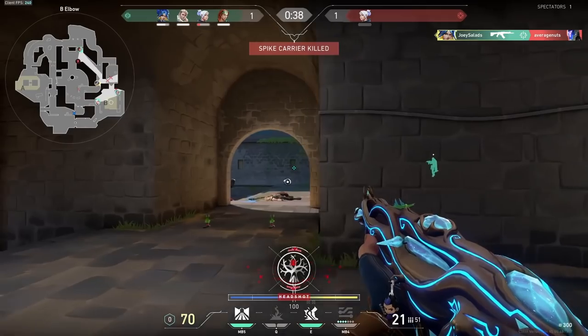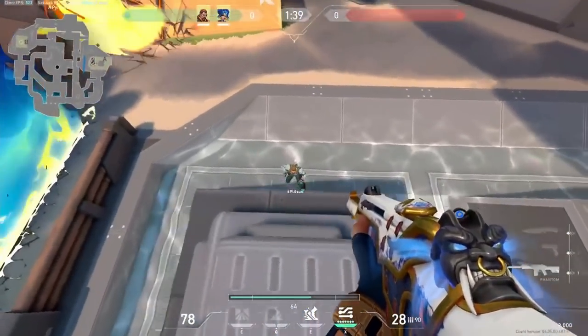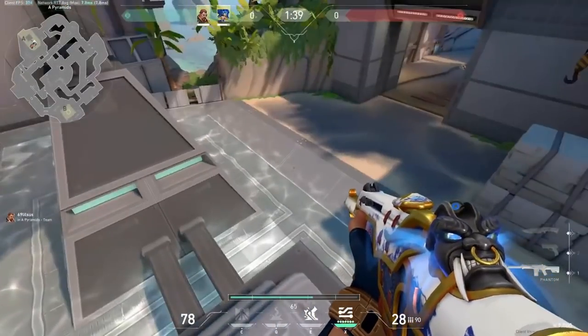She can also use the momentum from this ability to get on high ground in some cases — like on Breeze where, if you have a teammate helping you, you're able to boost yourself all the way up to the top of the pyramids. Movement is a very important part of Valorant and an agent like Neon is able to take what you can do with your movement to another level.